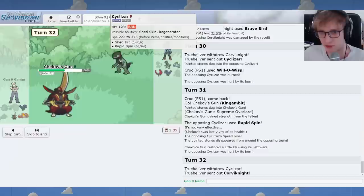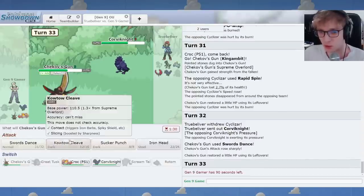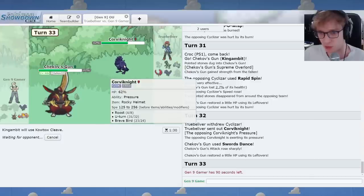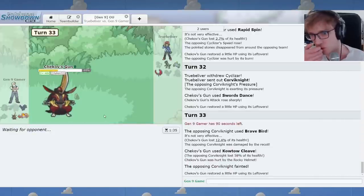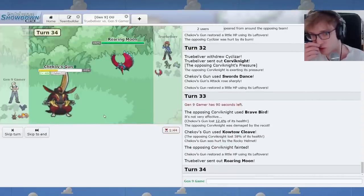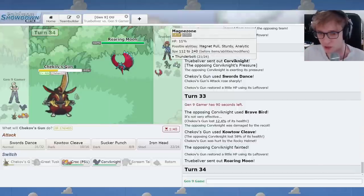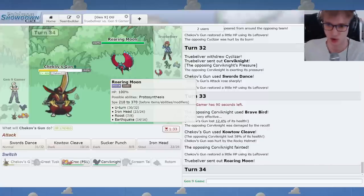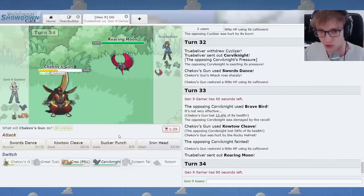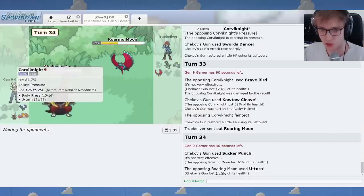I'll Swords Dance, because it doesn't seem like you have Body Press based on how you're playing. You have Brave Bird. How can you fit Body Press? It's Defog. We get the kill on Corv. Here's Roaring Moon. And you could U-Turn into Magnezone. That's possible here. I worry about such a thing. So I'm going to Sucker Punch, just do some damage. Yeah, you tried to U-Turn into Corv.